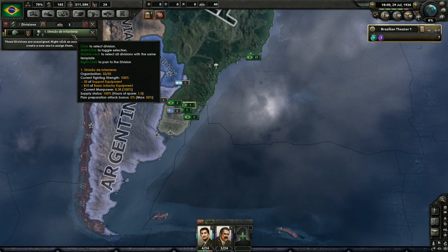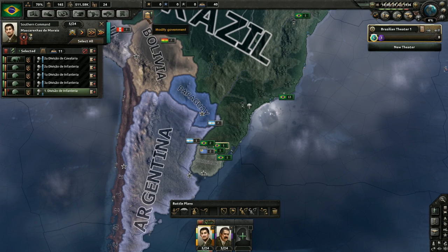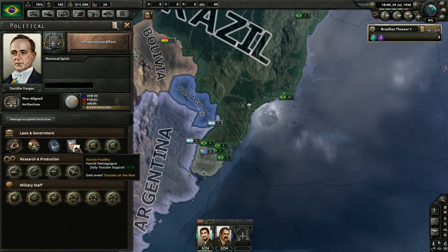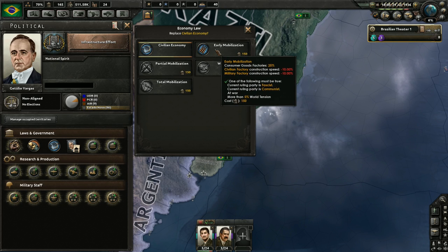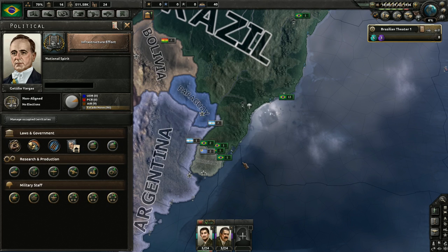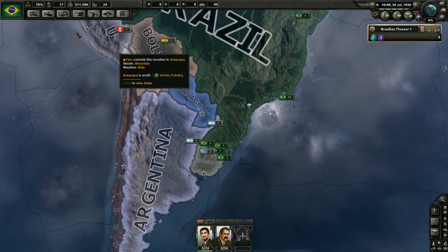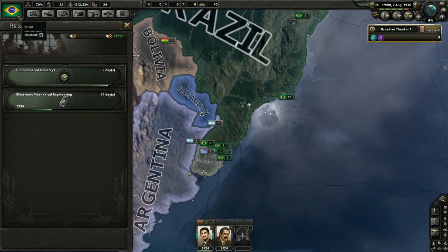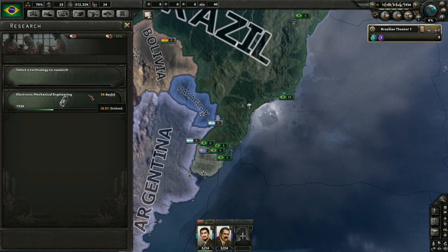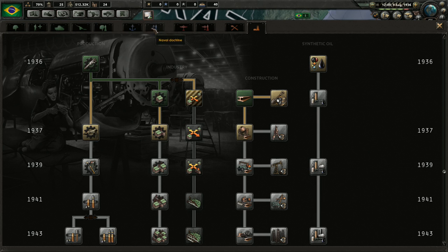We've got our first new division and we're going to put them on the border. We've also got the ability to further modify the government. We can go to early mobilization - excellent! We've got four days until concentrated industry is done so I'll stick around long enough to deal with that. We're not quite at the place where we're going to go there yet on some of the other options.